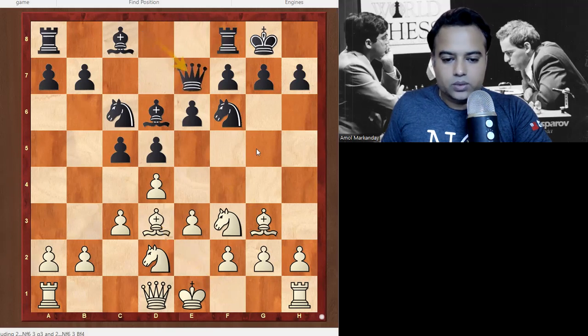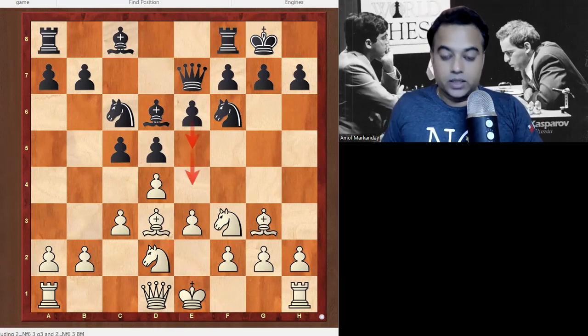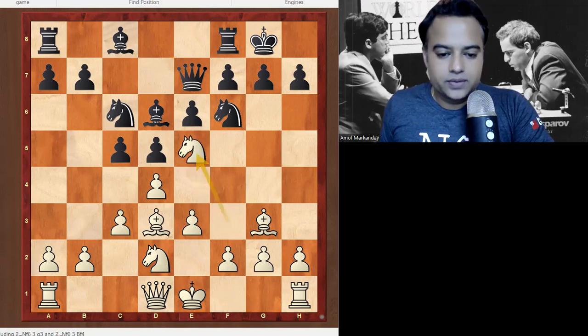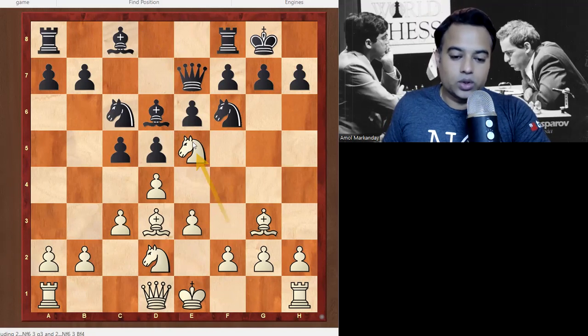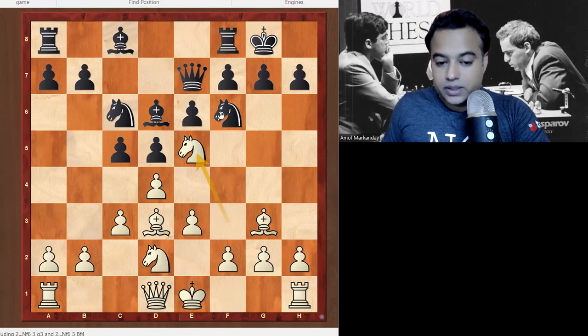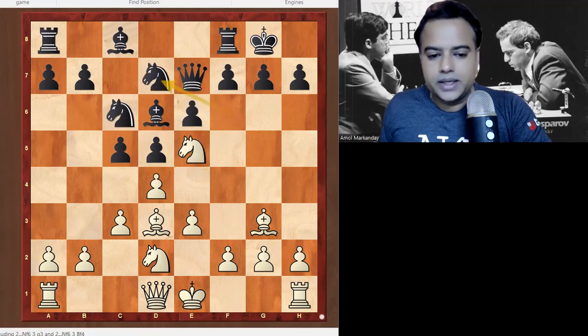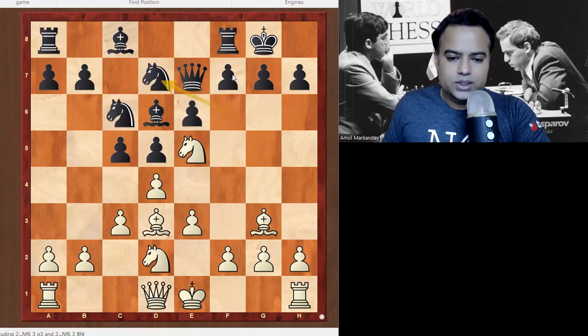Black's plan is very simple — to push the c-pawn further. If Black is able to push this pawn, they get equality in the London System. So here Kamsky immediately played Knight to e5. The benefit is: first, Black cannot push this pawn; second, Black cannot take knight because pawn takes would be a fork. Black played Nfd7, planning to go for f6 in the future, though that weakens the e6 square and the kingside.